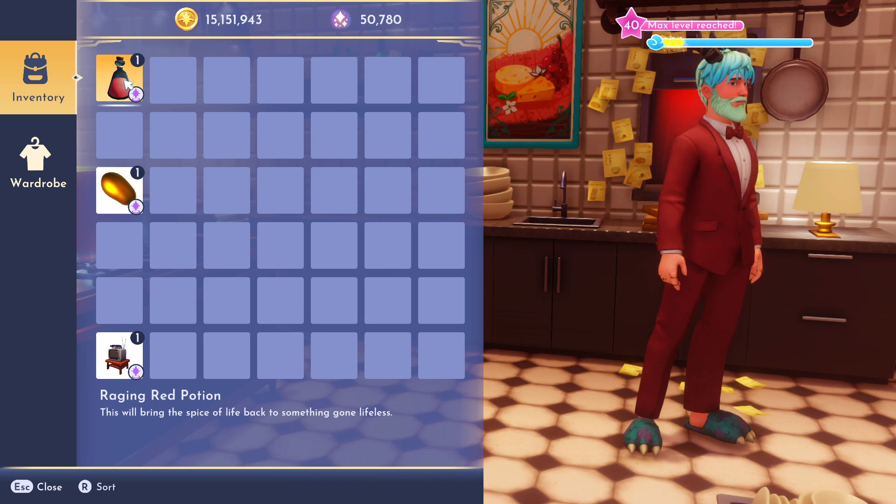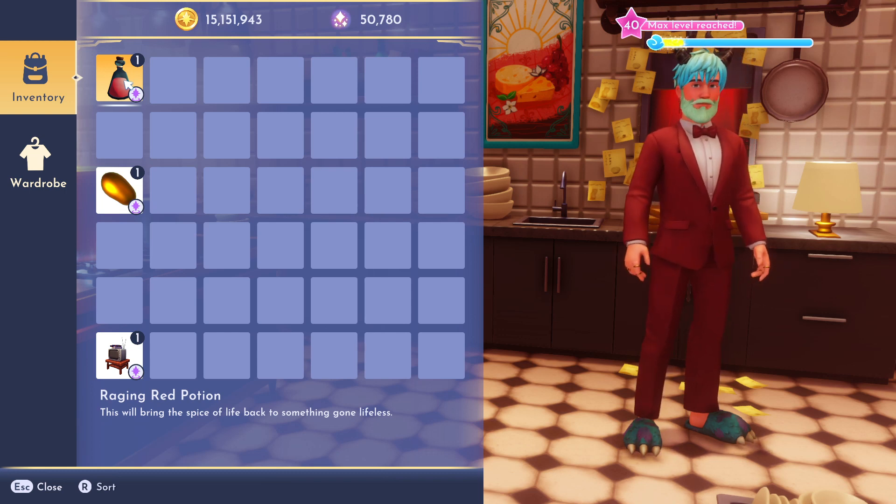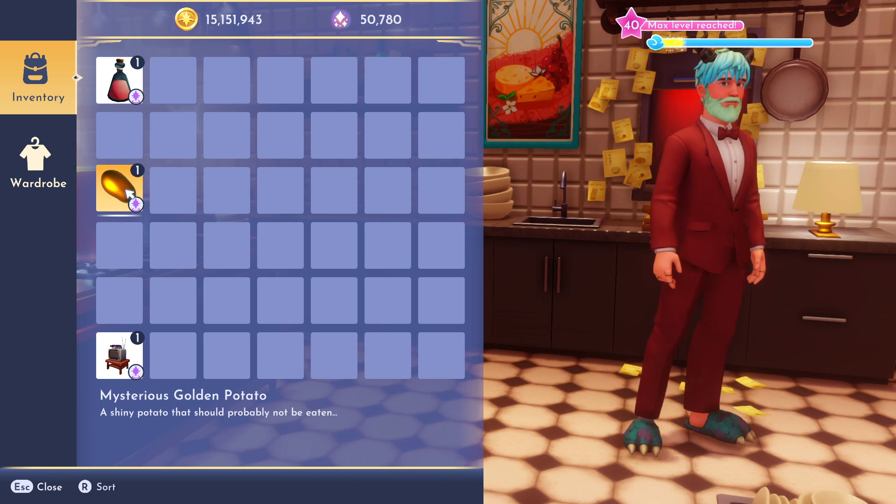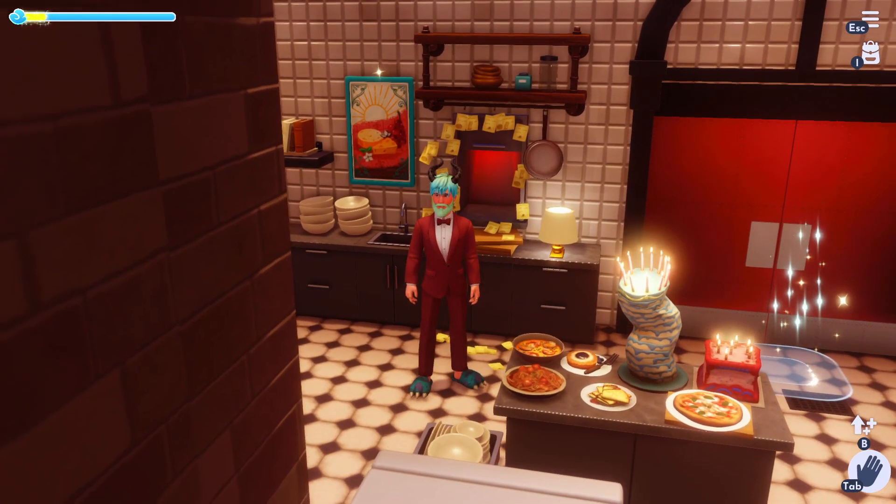The Raging Red Potion says it will bring the spice of life back to something gone lifeless. We don't know what this is going to pertain to just yet. You can also get another potion through the golden potato, which I'll be making a video on as well. That's it for this quest line so far.